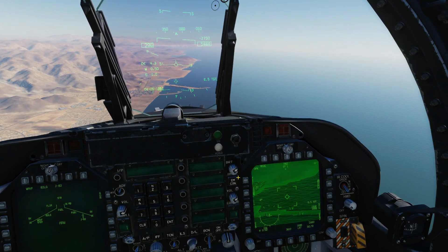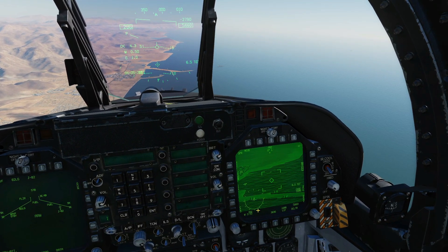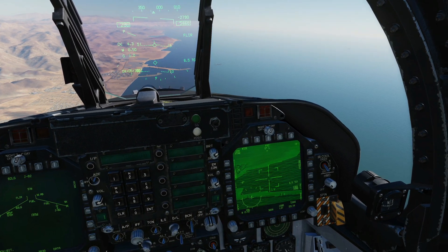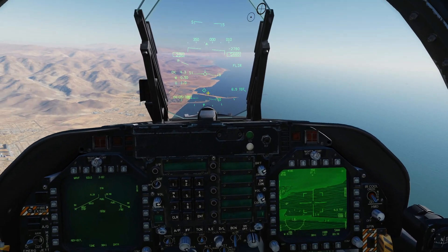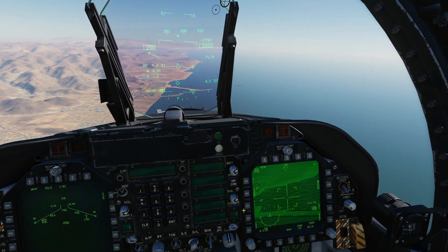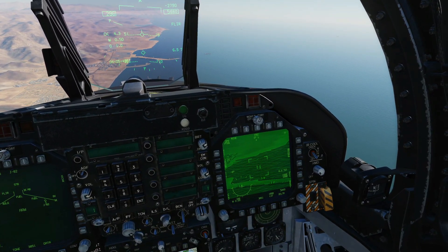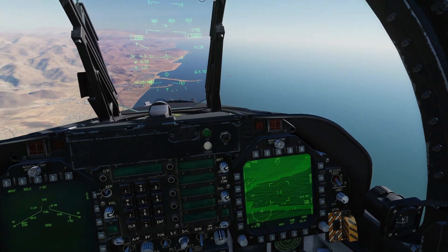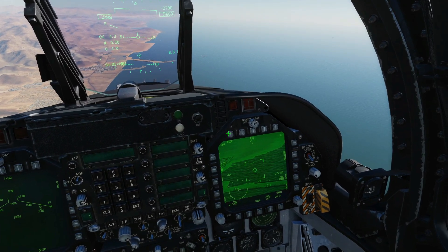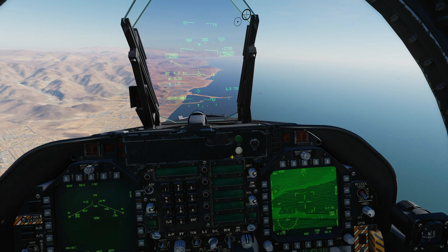Next, I want to show you that if we convert this from just a basic slewable target to an area or point track, I'm going to do that with sensor control switch right. You can see I've now got area track — it's now a solid diamond rather than a broken diamond, which means I can no longer slew it about. And let's convert it to a point track with SCS right again — still a solid diamond, so I still can't slew it. SCS right again takes us back to slewable target, and it's now a broken diamond and I can move it about again.